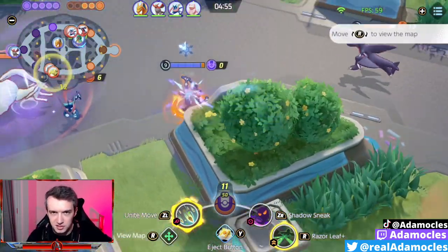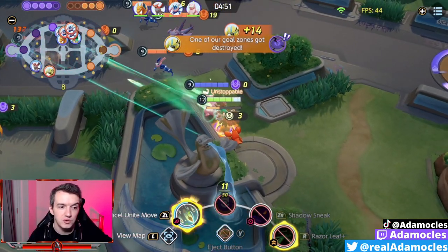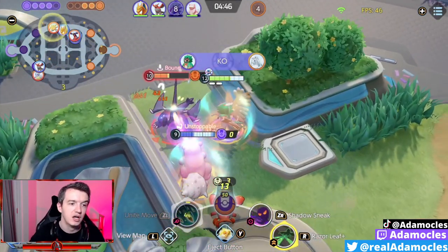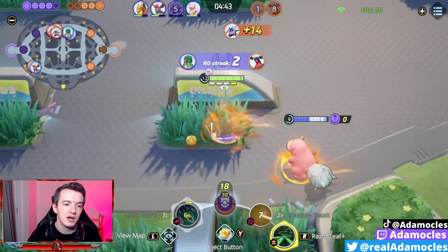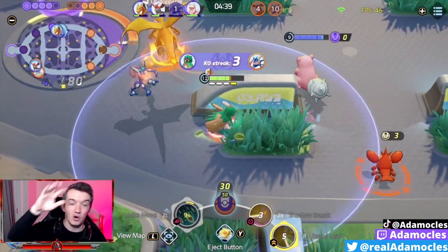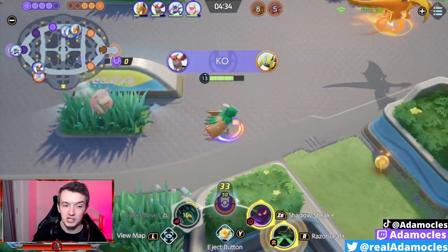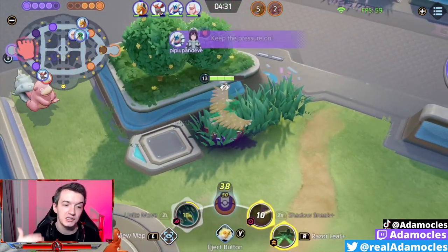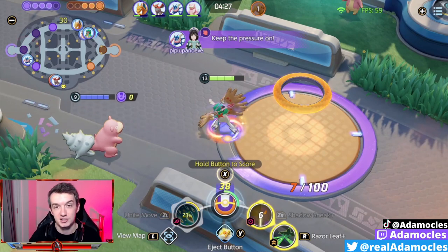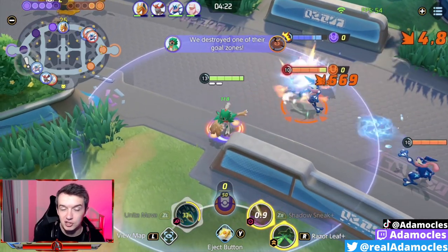A lot of people hide up in the top bushes and don't want to be near Zapdos when going for a steal — and many players have adopted that mindset. What you can do as Decidueye is pop a Shadow Sneak up towards those top or bottom bushes, and if it doesn't latch onto an enemy Pokémon, you know nobody's hiding there because it reveals people in bushes. That's really busted if you think about it, and it's a great tool to keep in mind.